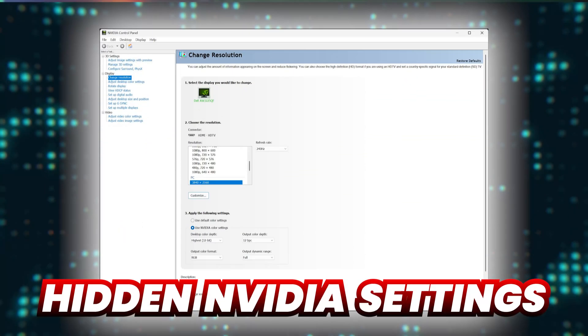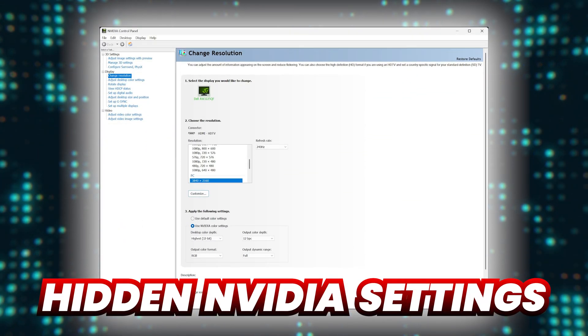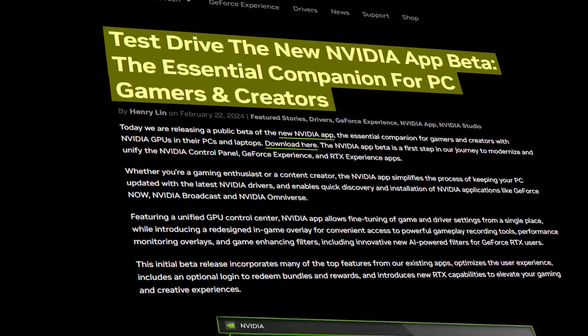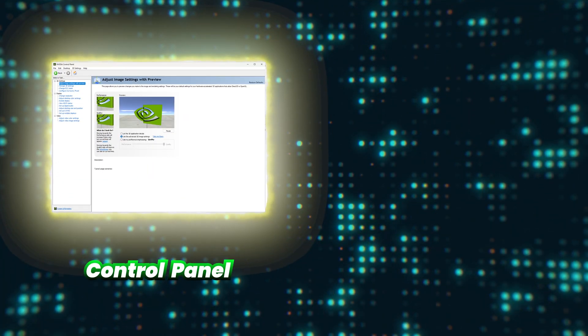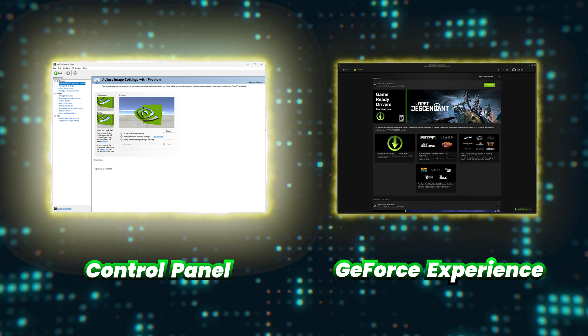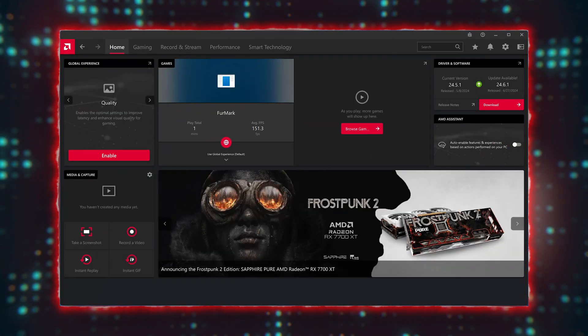It's really not rocket science, so before the main event gets started, let's jump straight into the hidden Nvidia settings. Nvidia introduced their new GPU app to public beta in February of 2024, with an official release approximately 9 months later in November. The app was supposed to combine the Nvidia control panel and GeForce Experience into a single modern interface that better positions them to compete with AMD's Adrenaline.